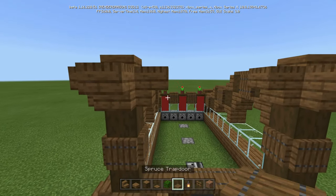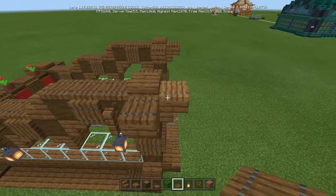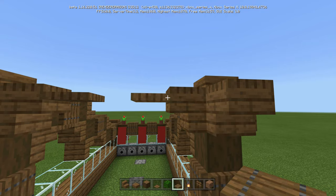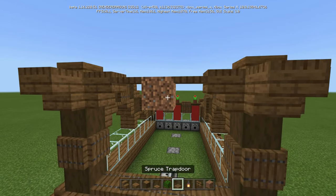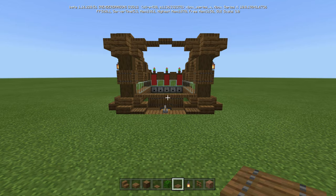And now let's do the front really quick. Remember how for the trap doors I said facing the side? For the front, we're going to face them this way — put one there, one there. Then what we're going to do is crouch, place a piece of dirt, and put a spruce trap door on top. And it looks like this.